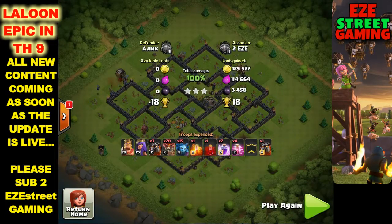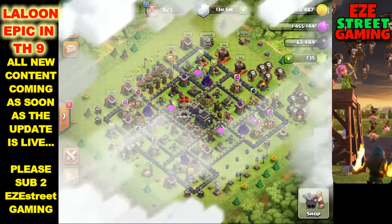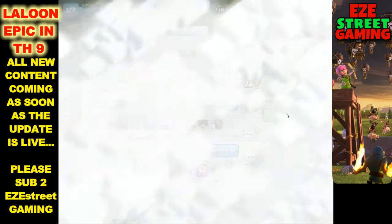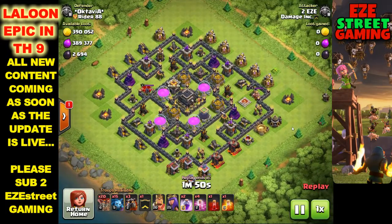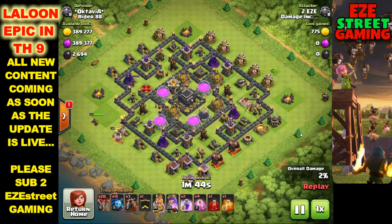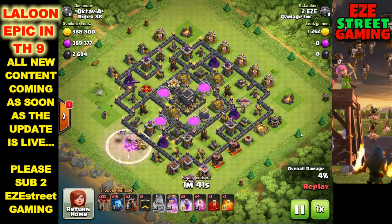Last war I had three troops left - a lava hound and two balloons - needing six or seven defenses with ten seconds left. A stray balloon hit the lava hound and popped it, then all the pups took out the rest of the buildings, getting the three-star with one second left on the clock. Those are some great feelings.